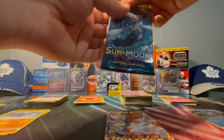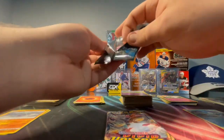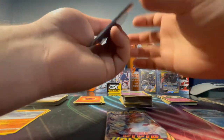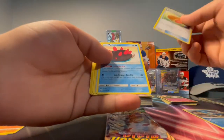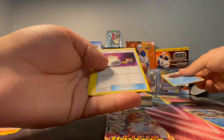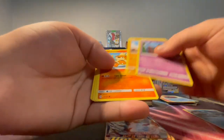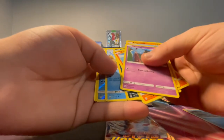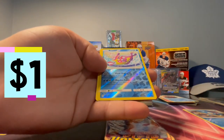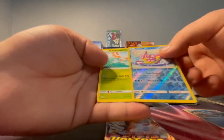Second pack, let's go — Sun and Moon. We got the energy card, a trainer card, a Cosmog, Roggenrola, a Growlithe, a Meowth, a Duskull, and we have a Brockish special card — look at that, it's nice. Put all these base cards here, put this to the side, and we got a Mismagius — I'm going to put that off to the side.